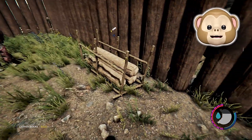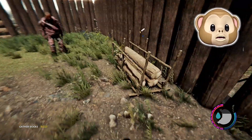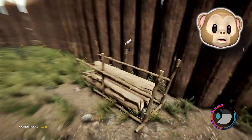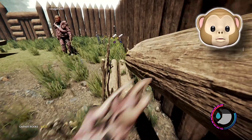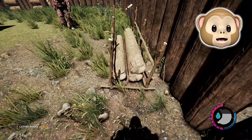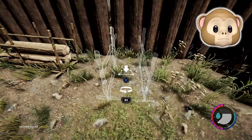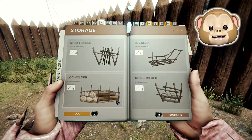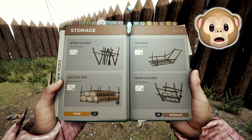Alright guys, now we're going to be doing the log duplication glitch. Logs are extremely valuable, especially when building walls, your building, your cabin, or whatever you're doing. You have to have the log holder — like this right here. You'll need like 16 sticks or something like that to build it.